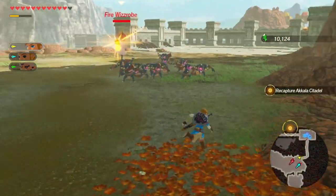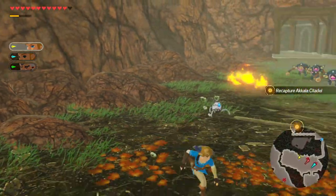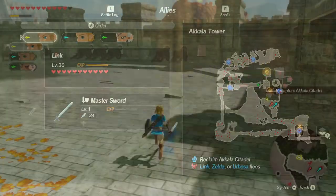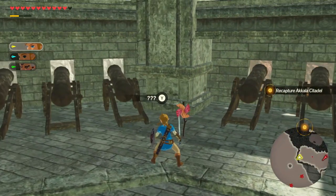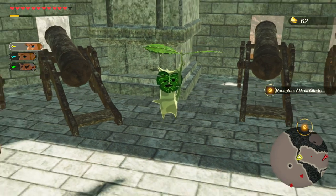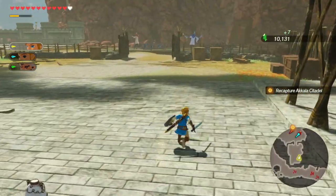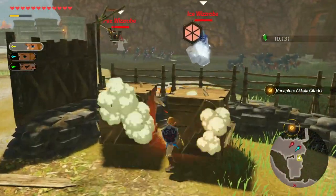Then head south to this big open courtyard where they've left some wiz robes if you need to refill any of your wiz robe crystals. They did leave a lot of cannons in case you need to invade Spain, and there's a little pinwheel in case you get bored waiting. Now there are a bunch of boxes that you can break in here to get some free rupees, but there's none of the normal chests or Korok seeds, so this courtyard is pretty much a bust.